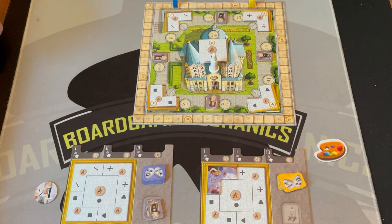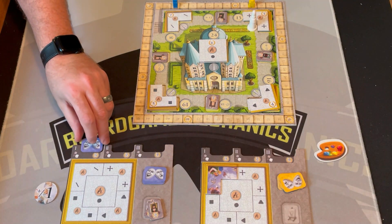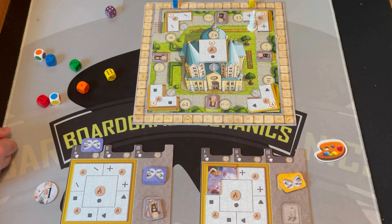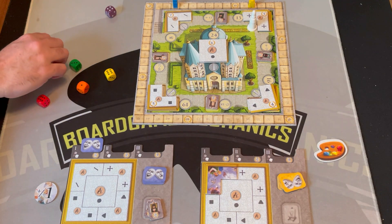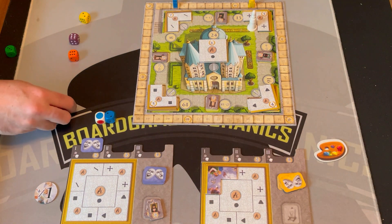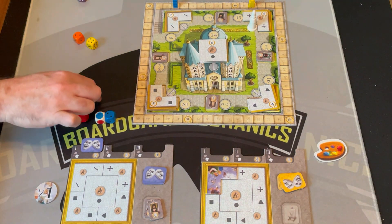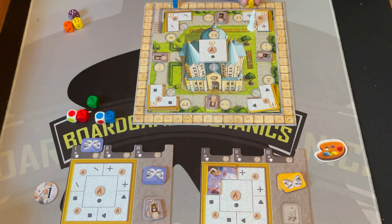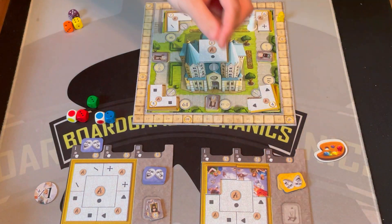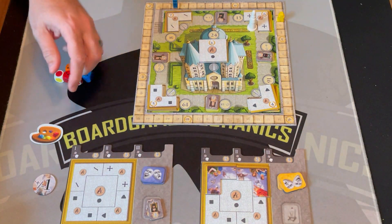Yellow's turn again — they go for a space worth 13 points and I bet they'll paint a portrait again. Yellow rolls four, then six for ten, and needs three more. They roll a three and hit 13 exactly! Yellow earns five points and places the fresco. I had bet a portrait but they painted a fresco, so I get nothing.